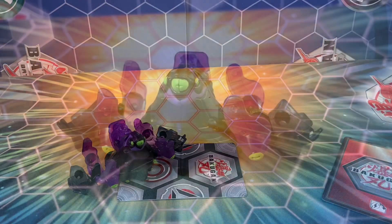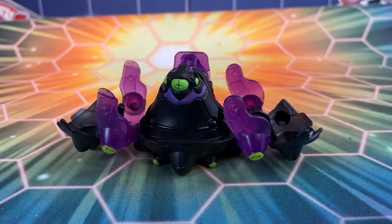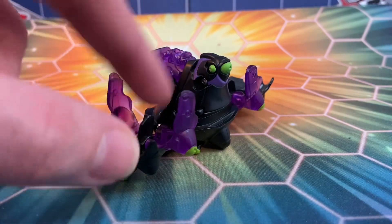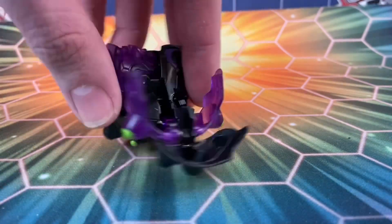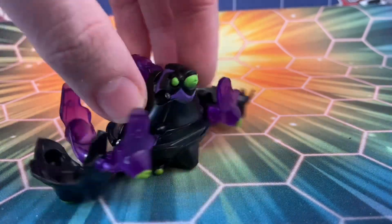And there is Sluggler! Here is Sluggler up close and personal. As you can see, he's definitely very low to the ground. These translucent purple pieces are kind of like tentacles rising up from the bottom — of course, he's supposed to be this big tentacle monster. It kind of works.